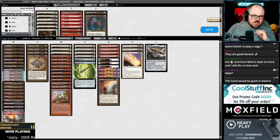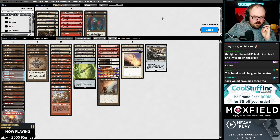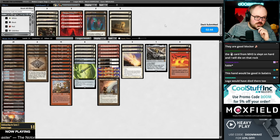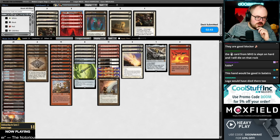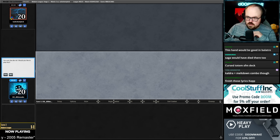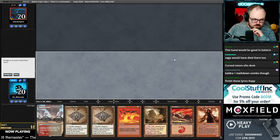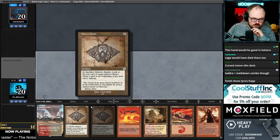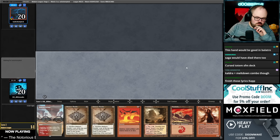Turns out it didn't matter at all. I guess I should bring in Meltdown. I'll cut these Ephemerates — let's do something like that. Game three, we are on the play. Give me a Ragavan. Good enough.